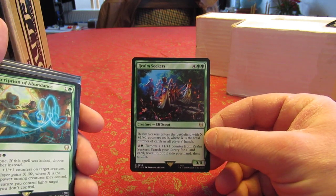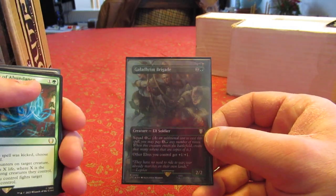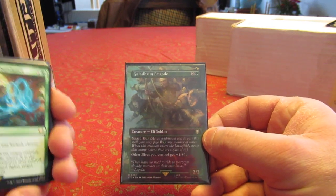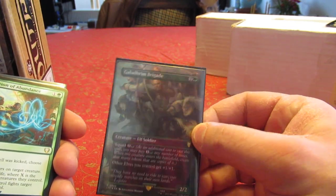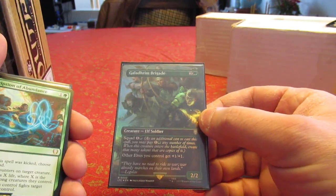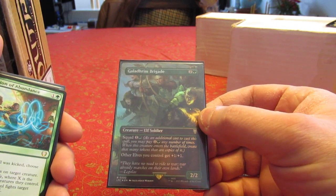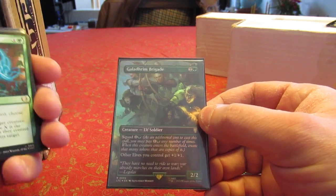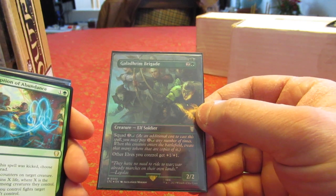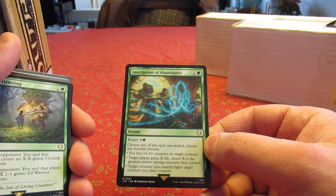In any case, without trample and with a secondary ability that late in the game probably isn't going to be relevant, I decided to cut Realm Seekers directly for Gladrian Brigade. Gladrian Brigade is a three-four for two mana — all my other elves get plus one plus one, and it has squad. For six mana on Realm Seekers I get maybe a nine-nine, whereas with Gladrian Brigade if I squad twice I get three two-twos that buff each other, giving me three four-four elves that buff my entire team. With Galadriel I'm trying to go wide, so that's sorted.